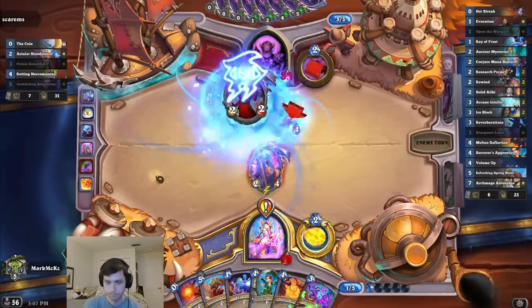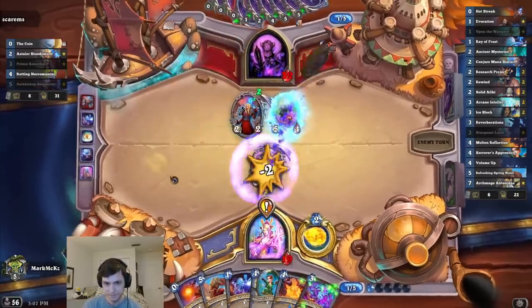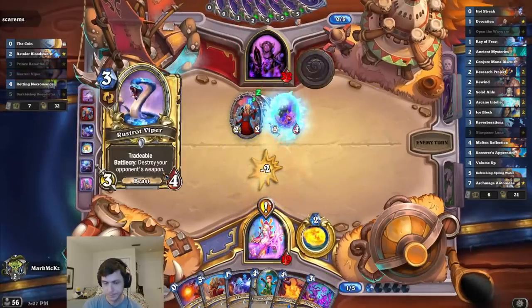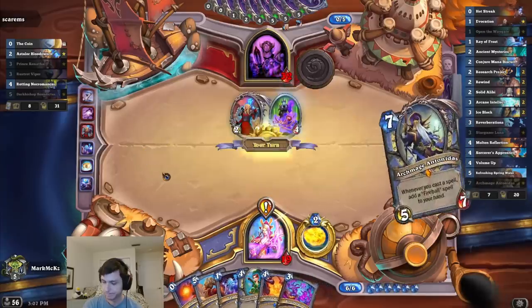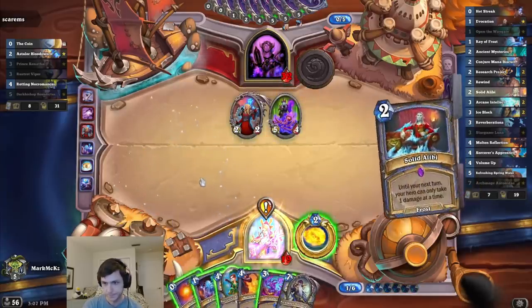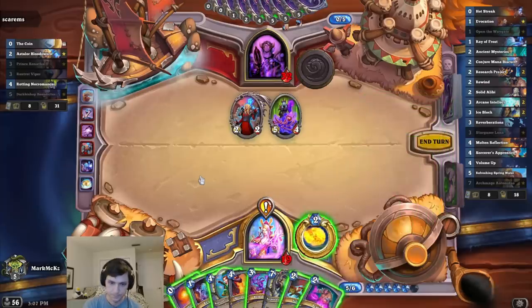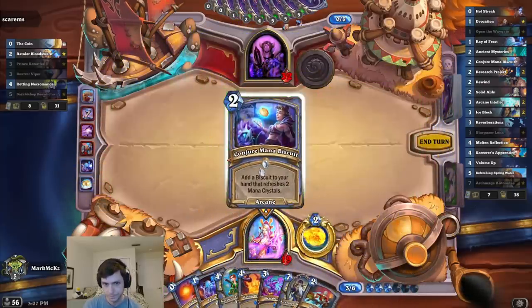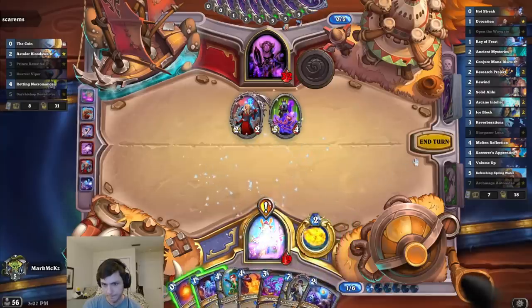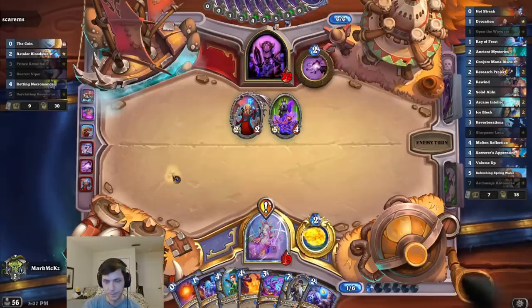Our Gift of the Arcane — darn. He's probably playing a standard deck isn't he. He is important. No card draw, not bad though. I guess I hold the freeze then. No Ice Block is kind of scary.